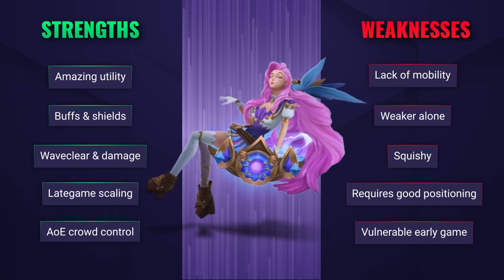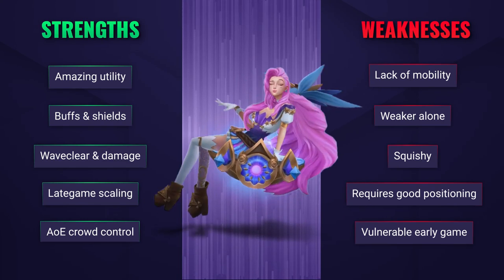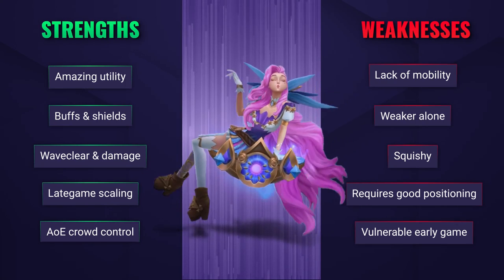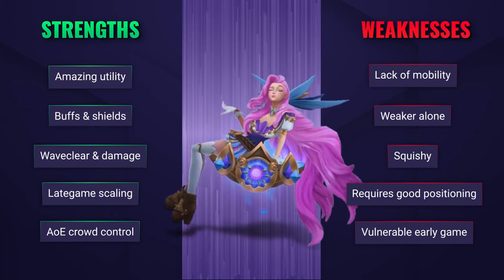Seraphine excels in teamfights where she can provide a huge amount of utility and crowd control if she lands that big ultimate. She isn't quite as strong when she's alone though, as her E and passive are stronger when teammates can assist her. Seraphine is also pretty squishy and if she does find herself out of position she's likely going to get bursted down pretty easily.